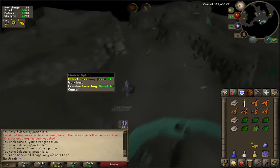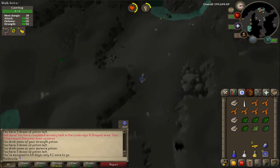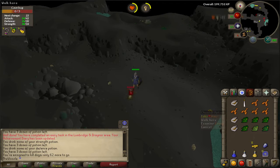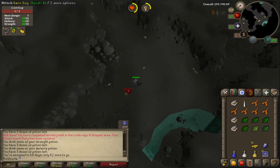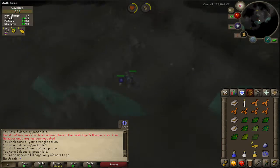I'd also suggest taking a spiny helmet, because you will take damage from the wall beast if you don't have one on — but that's only if you kill cave bugs in the same area I'm in. The helmet does require level 5 Defense to wear, so keep that in mind if you're a one-defense pure or just haven't reached 5 Defense yet.